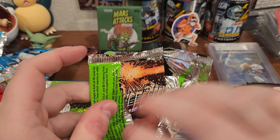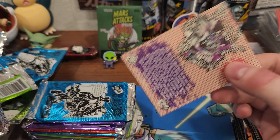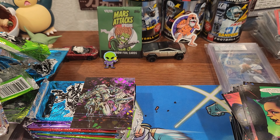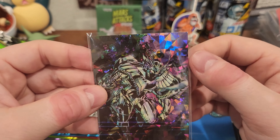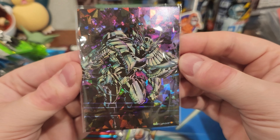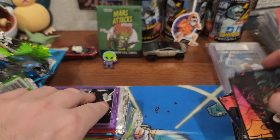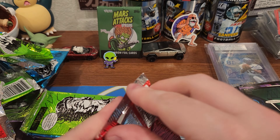Base cards. Look at that — another shiny! That's dope looking. Aloft — Joe Martin is aloft. Speeding up here, probably won't get another hit.